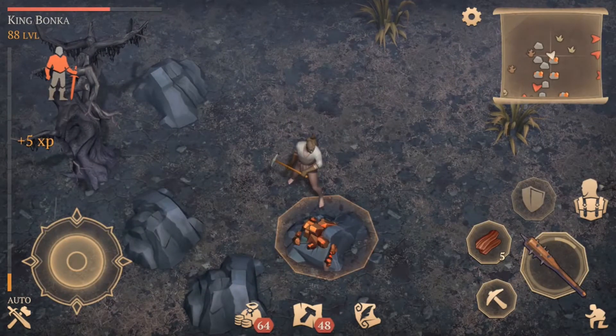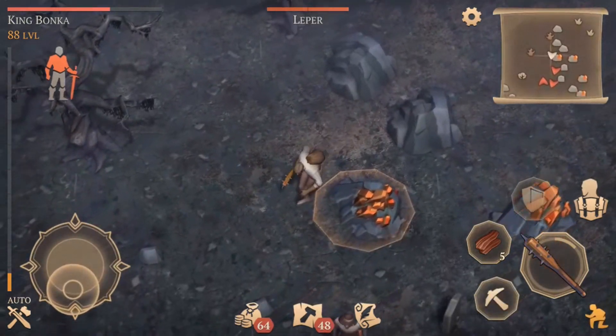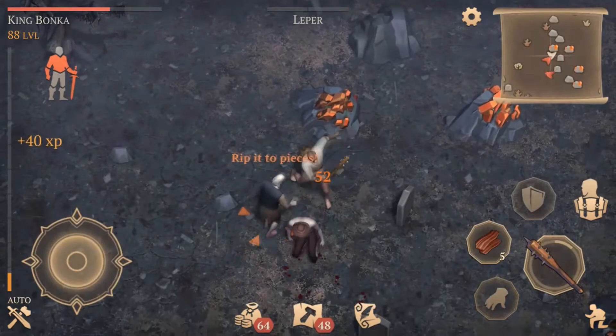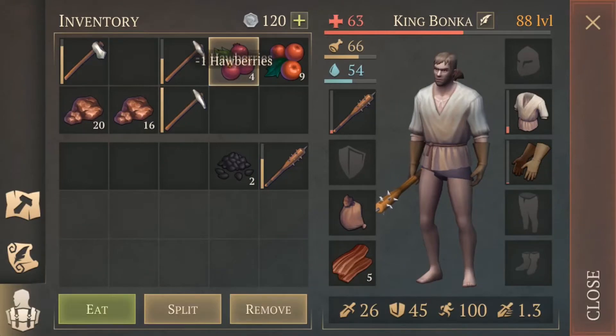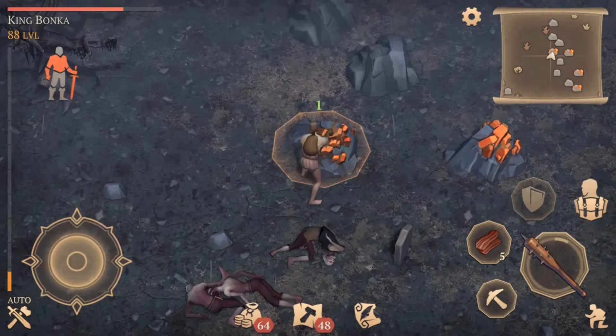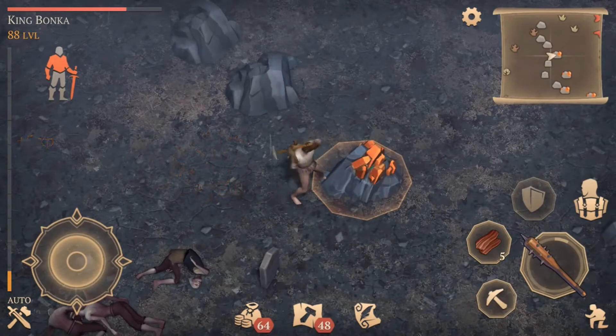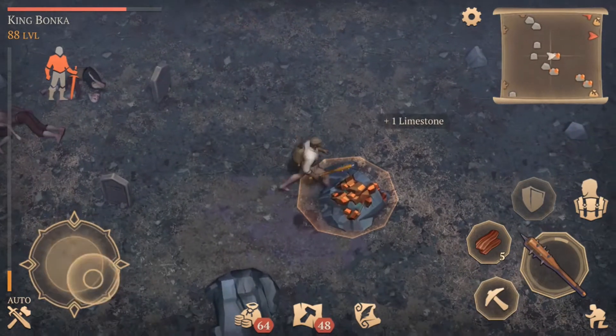We can sit here and mine this stuff all day, really not killing many enemies. We'll have to take out a few to get ourselves good stacks. Take him out — these are lepers, so nice and easy. Have a few berries. We've already got 36 copper and we've been at this for about five minutes.